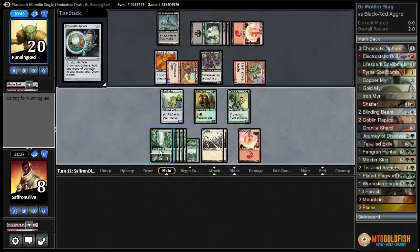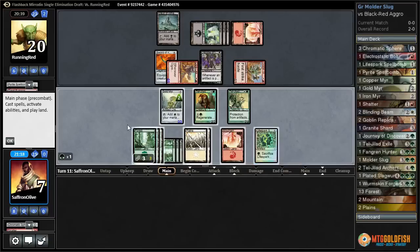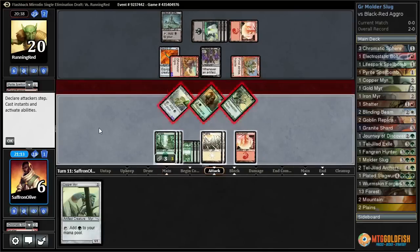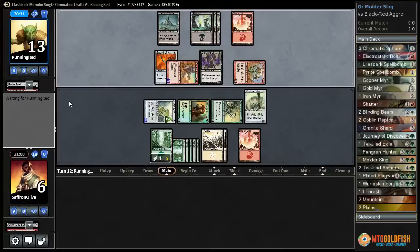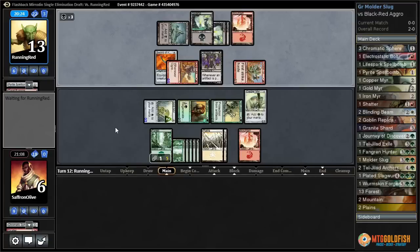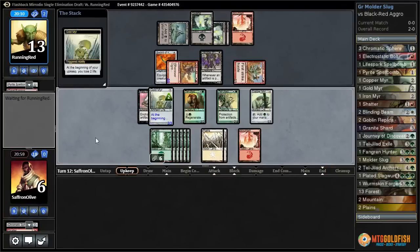Chromatic Sphere — we're gonna lose a life, but we gotta redraw. Life Spark Spellbomb. This is a bad time to be getting these redraws. We lost two life cycling those artifacts. And Copper Mirror. Let's attack with everything. Play Copper Mirror, pass the turn. That's gonna untap in one more turn — they have a follow-up too. Lose two life at the beginning of our upkeep — that is bad news. We get drained down to four.